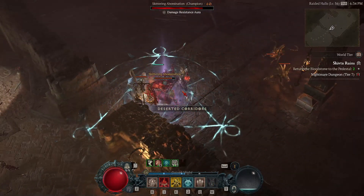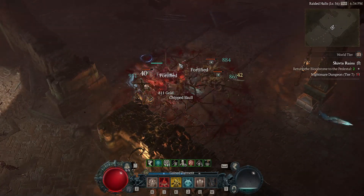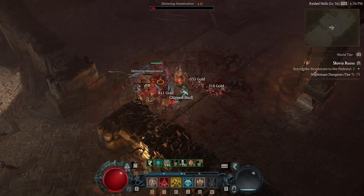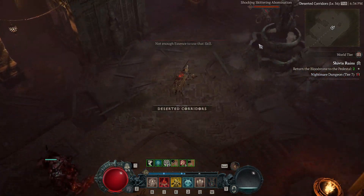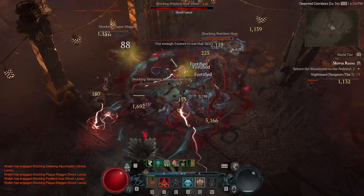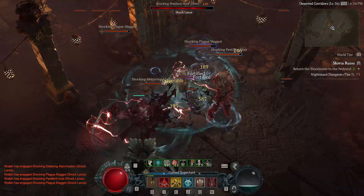Hey, how's it going? It's Walsh here, sick as always. Welcome to another episode of my Diablo 4 hardcore run. We are still playing the Blood Necromancer, and we are doing really well. As you can see, we're in Tier 7 dungeons. The goal is to get Tier 10 or higher — it'd be really nice — with the ultimate goal of hitting level 70.